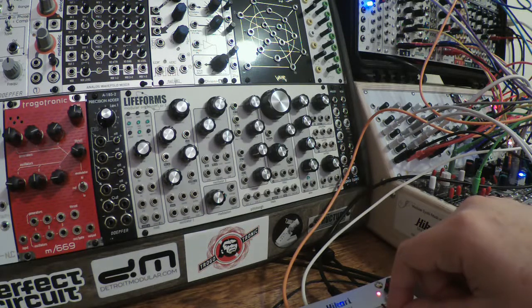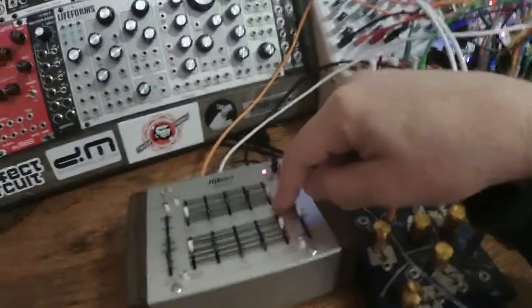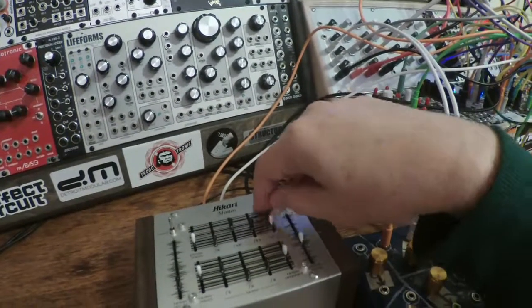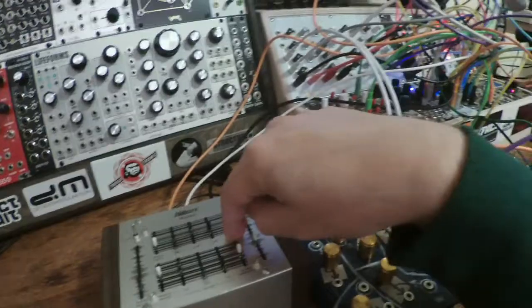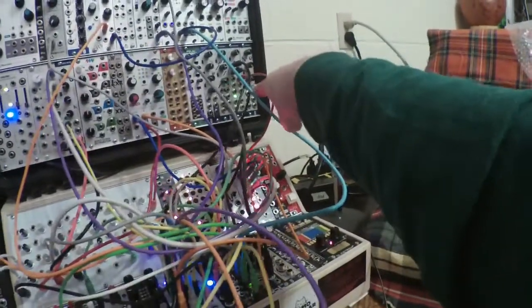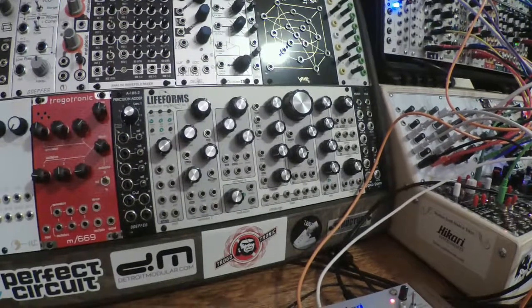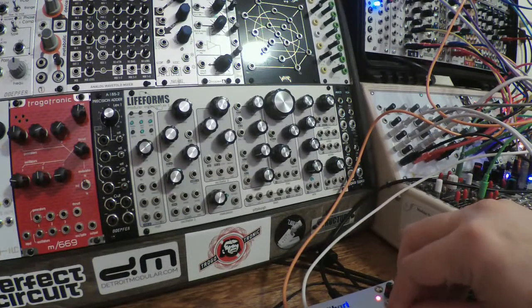I thought this was kind of interesting — I don't know if you guys noticed, but when I move this slider it changes the output wave shape from square to sine, and the sine wave output tickles the Dynamo comparator slightly differently and it causes there to be fewer gates, so the whole patch gets a little less busy just from that one adjustment. I thought that was kind of interesting.